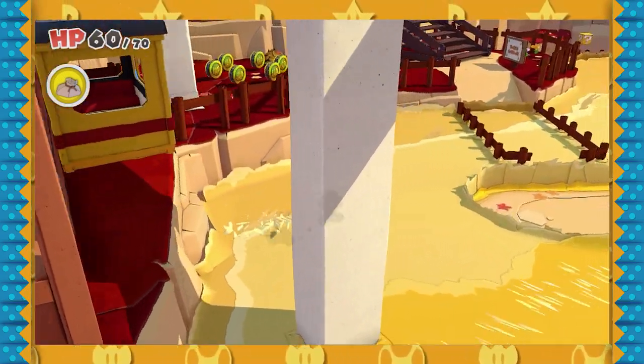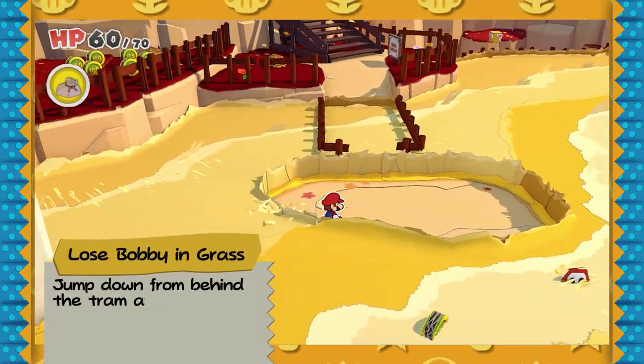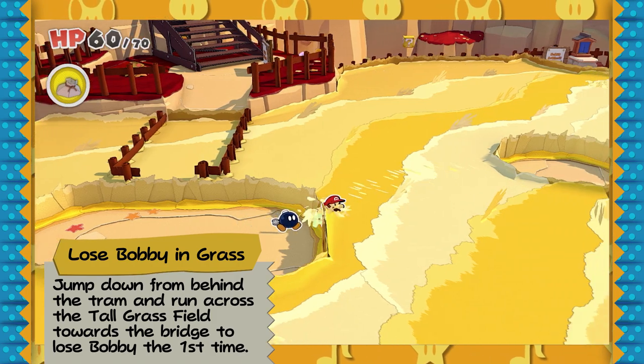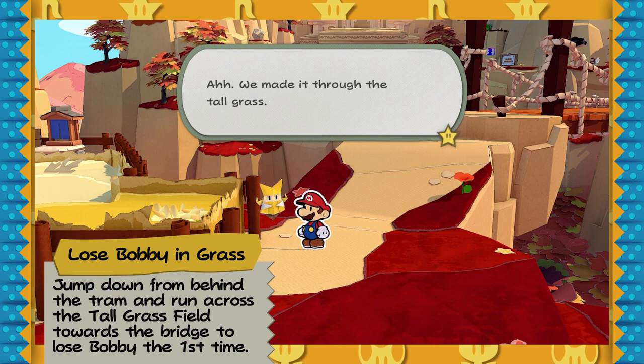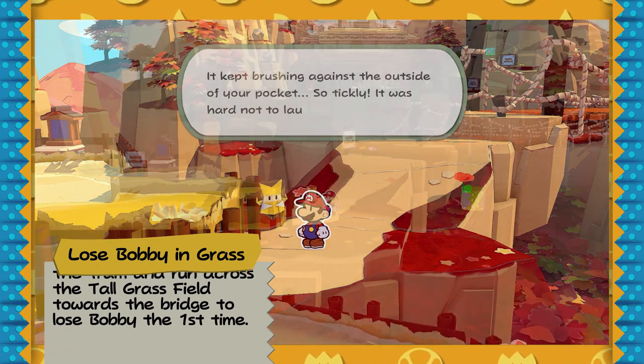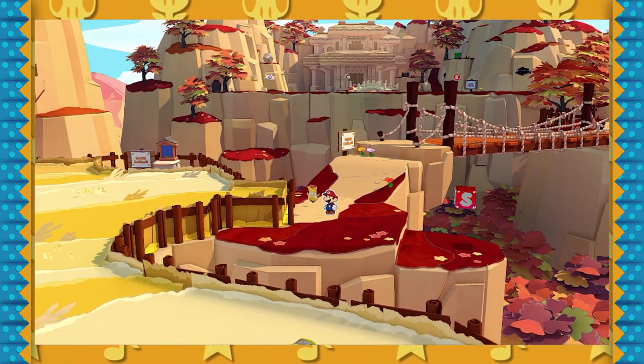After you do the Station Clip, the next thing you want to do is lose Bobby in the tall grass right before the bridge that leads to the Water of Elemental Temple. This happens naturally in the story, and it's the first time we're gonna lose Bobby — it's technically what starts the glitch to begin with.